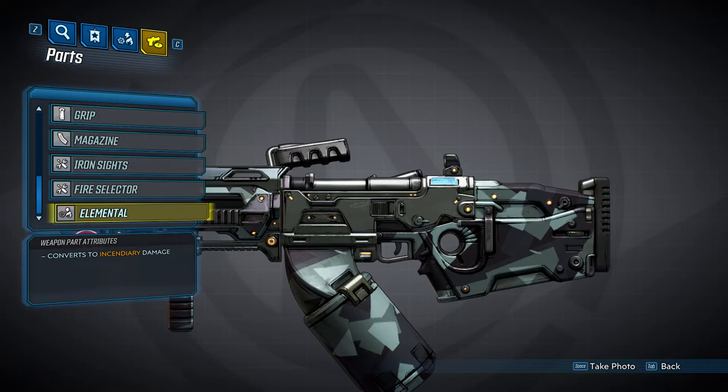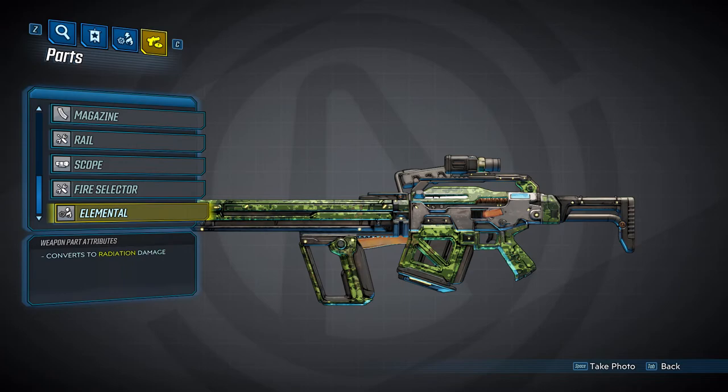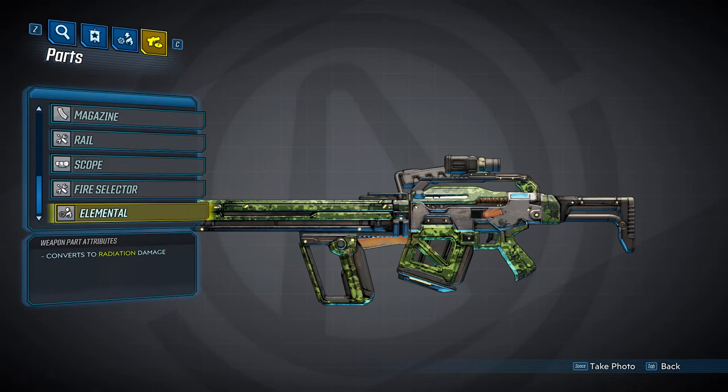Now we come to the elements. Dahl ARs can spawn with all five elements: fire, shock, corrosive, cryo, and radiation. However, most of the time you will probably see no element. Here's a table with all of this information. I'll link a spreadsheet with all of this info, along with info for other parts as I get through them, below in the description. That's it for Dahl ARs, guys — see ya.